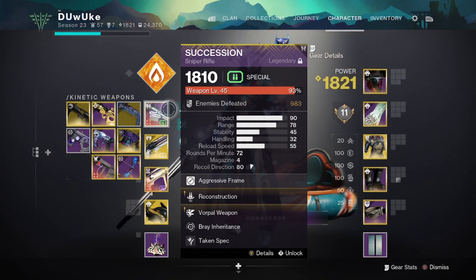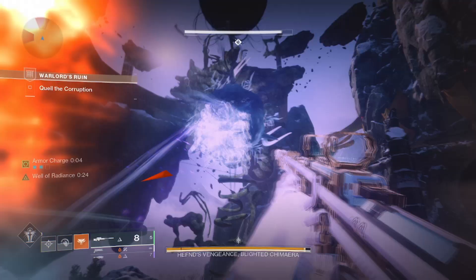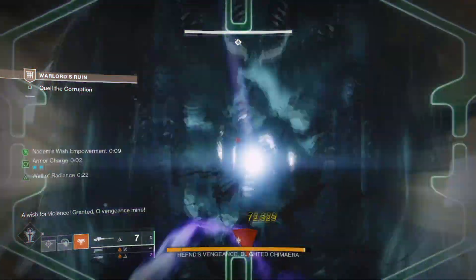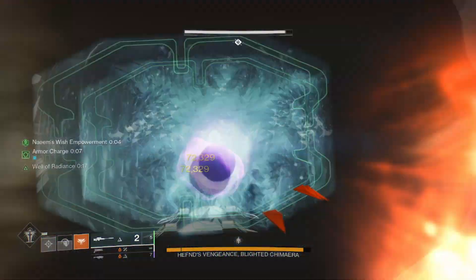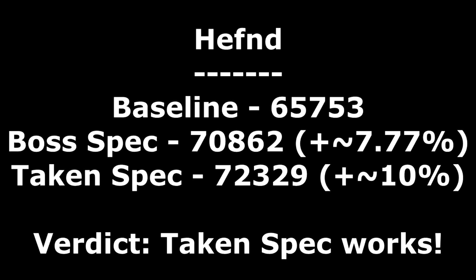And finally, with Taken spec, we are doing 72,329 damage. So once again, we are getting the 10% damage buff from Taken spec that we should be getting against a Taken enemy.